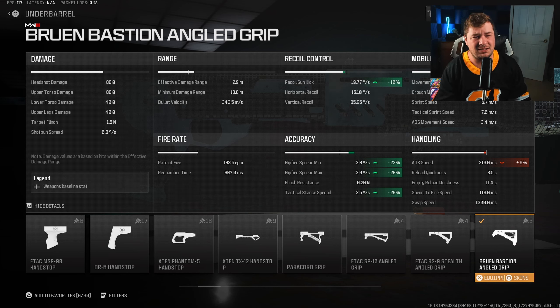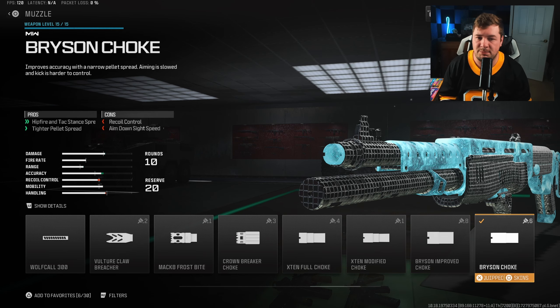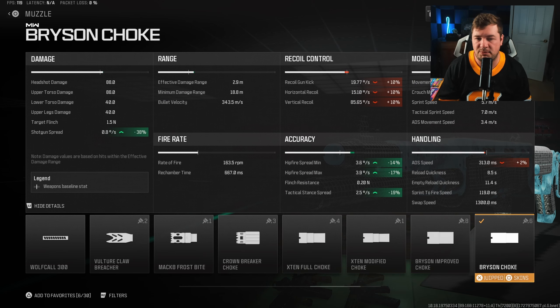For the rear grip, I have the Haste XV Grip Tape for Tac Stance spread. We're also getting Sprint to Fire Speed. Normally when I'm going with an ADS build, I am using the Center Mask Grip Tape, because obviously it's going to increase your ADS, but this is going to significantly help that Tac Stance by 22%, while also giving you 10% to Sprint to Fire Speed.